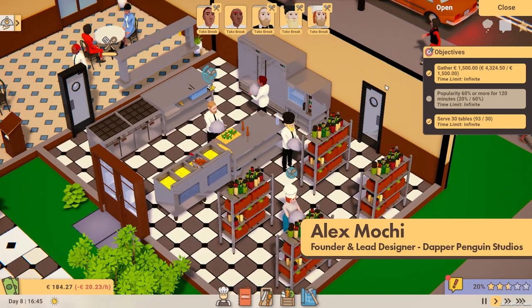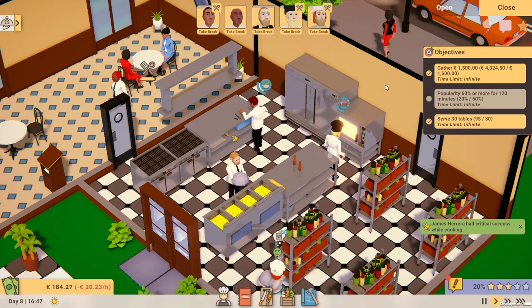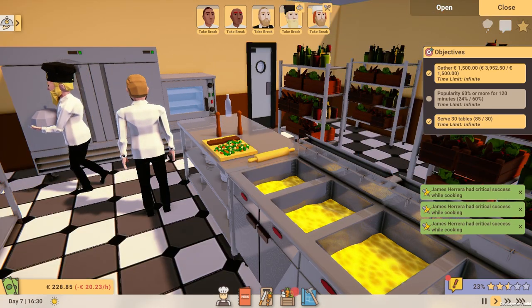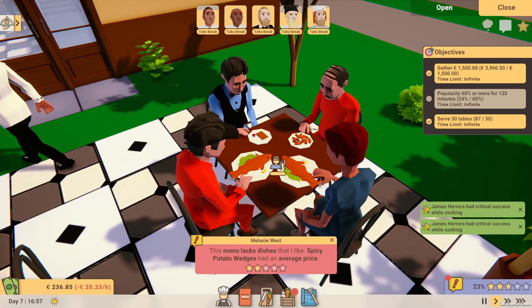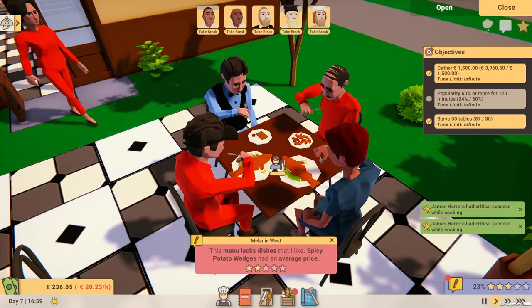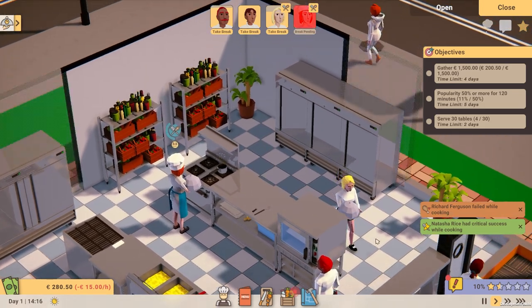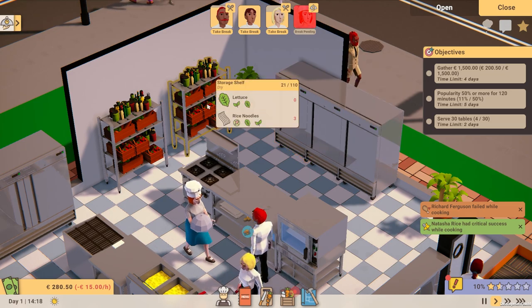Hey there! I'm Alex, Lead Designer at Dapper Penguin Studios, and I'm here to give you an overview of the upcoming demo version of Recipe for Disaster. The demo will be available to play for free as part of the Steam Next Fest, and will give you a taster of what's to come as we work towards an Early Access release later this year.